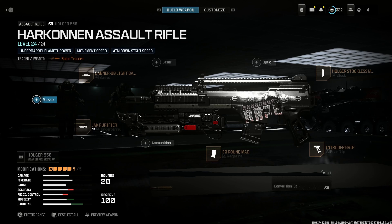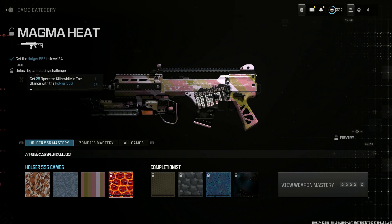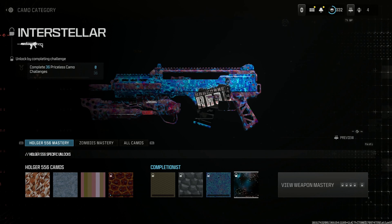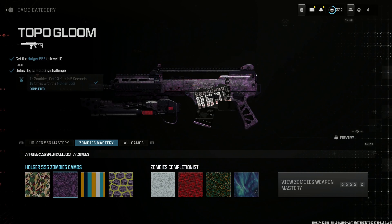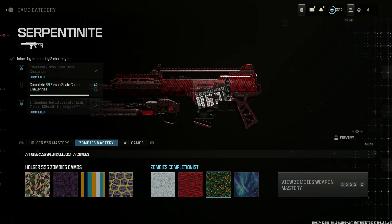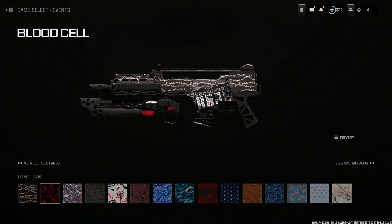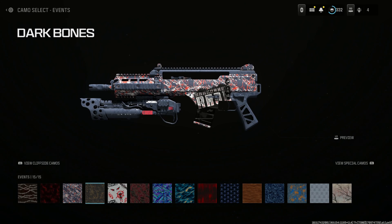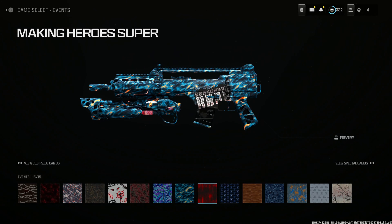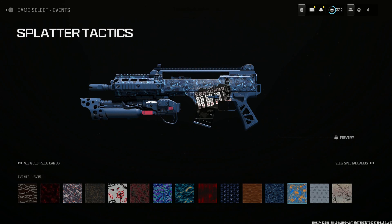Here's the build for the Holger 556 and here are the multiplayer camos. There's nothing too crazy going on with this blueprint — you can pretty much just see the camo and it covers up the whole weapon except for the magazine. That looks cool with the large decal though. Here are the event camos as well — the Walking Dead one looks cool. Nothing too crazy was really going on with any of the blueprints for any of the Dune bundles. I feel like the first Dune bundle was the best one.